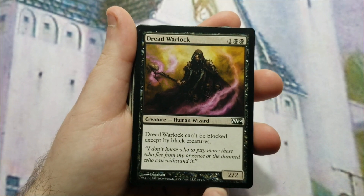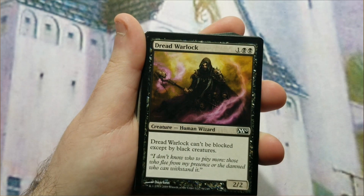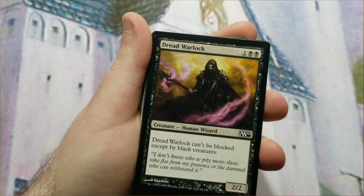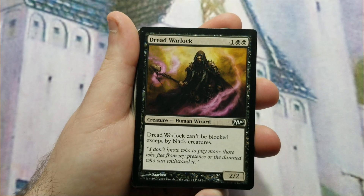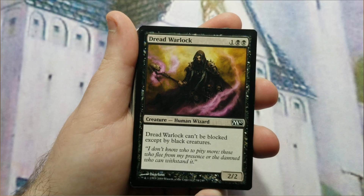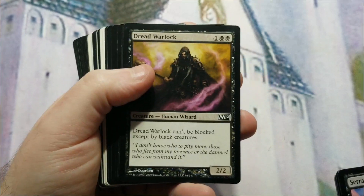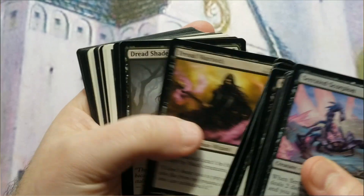Next is Dread Warlock — two black mana and one of any, a 2/2 that can't be blocked except by black creatures. Going with the theme of dealing damage before the devotion kill, this helps get life points off your opponent easier. It's actually better than fear because fear only prevents blocking by non-black, non-artifact creatures, whereas Dread Warlock also can't be blocked by artifact creatures. Good devotion contribution — got a playset.